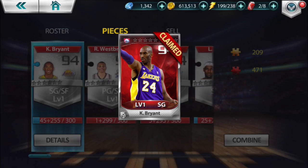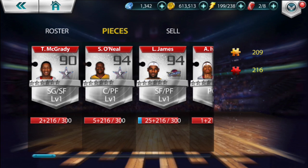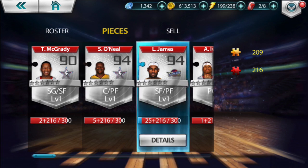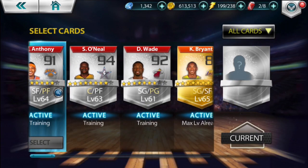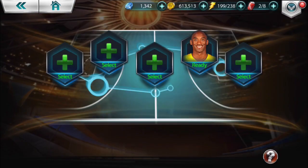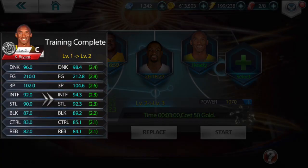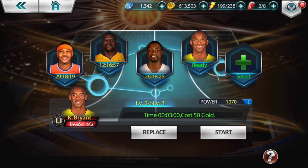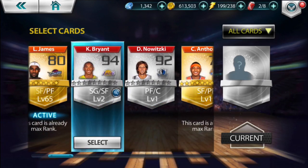Kobe Bryant has been claimed. So right now I have 216 pieces and I need 275 for LeBron, so I will not be able to get LeBron today. But what I can do is start Kobe on his journey to become one of my favorite mythics. So I'm gonna select him and I'm gonna start — let me go back, let me go to his rank. I'm gonna rank him up first.